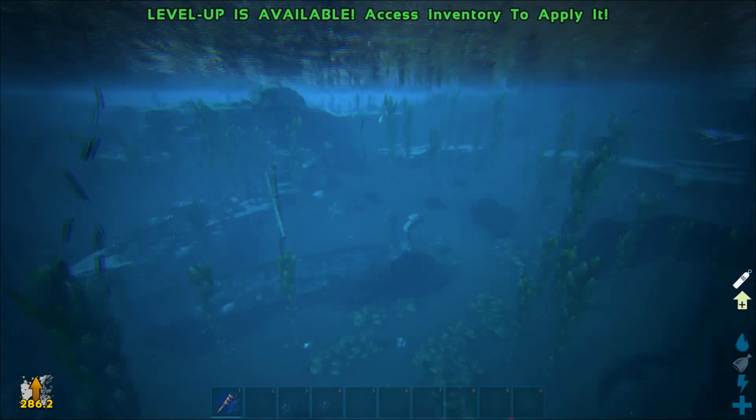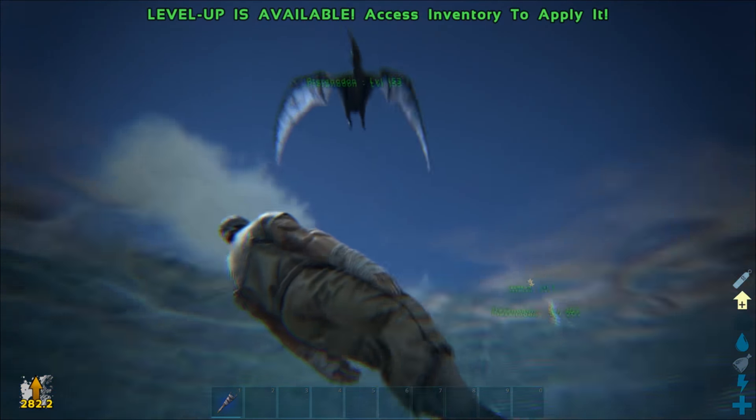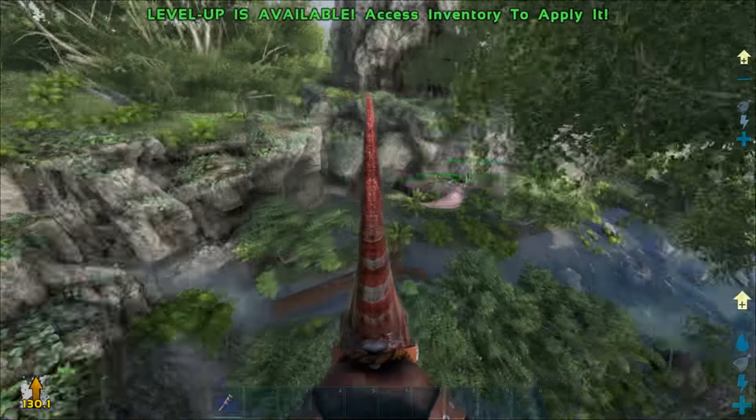Next to that is actually an entrance to the large foggy cave we were in earlier. The tunnel goes all the way through here up into the mountain and then into the cave.